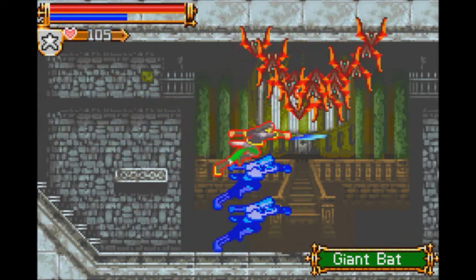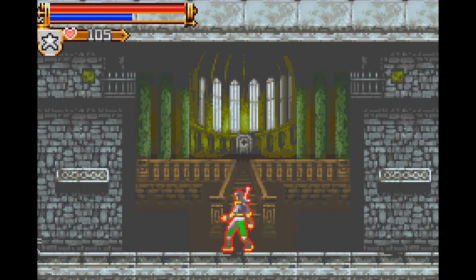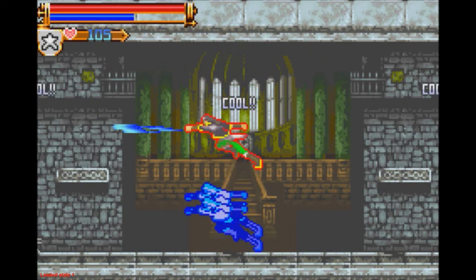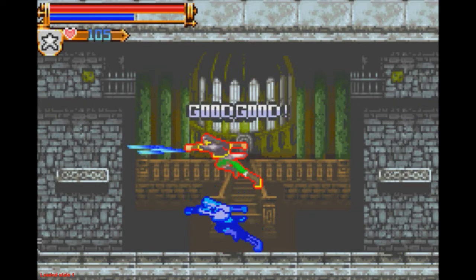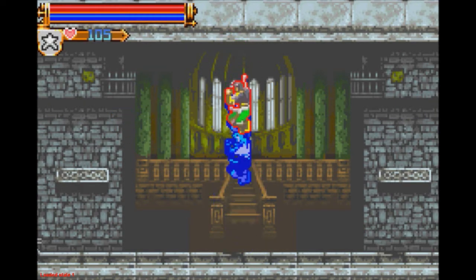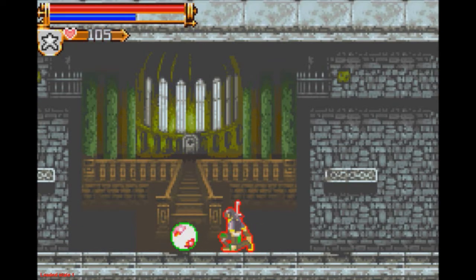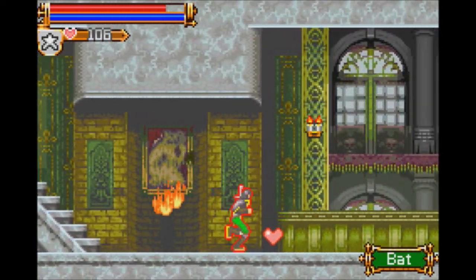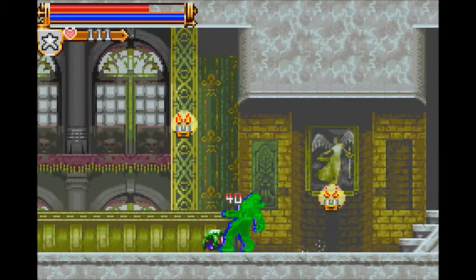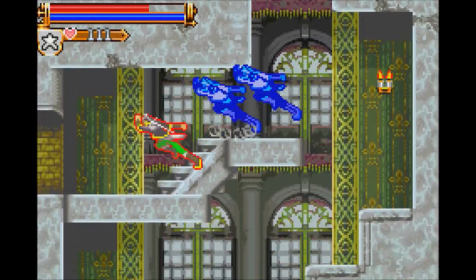I wonder how much his heal move does. Oh, it is full health! So for 50 hearts you can essentially live a little bit longer. Too bad it's a pain to pull off. The d-pad on the Xbox 360 controller kind of sucks. He is much tougher - everything about him feels fast and responsive and smooth. It's like, why didn't this guy get a game?